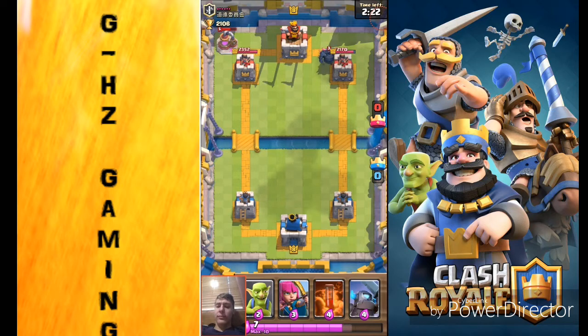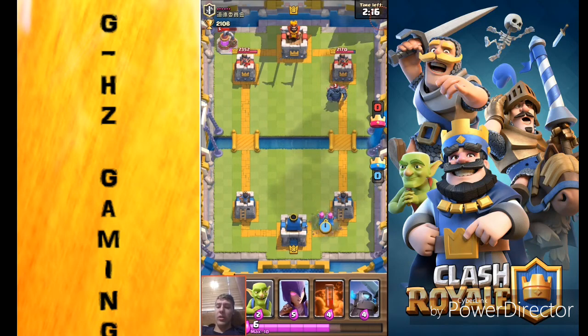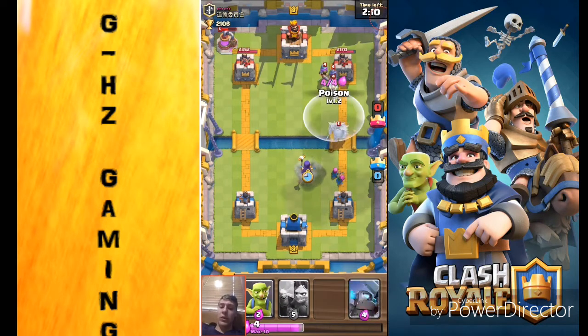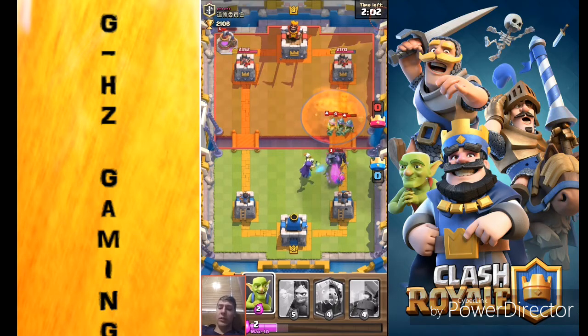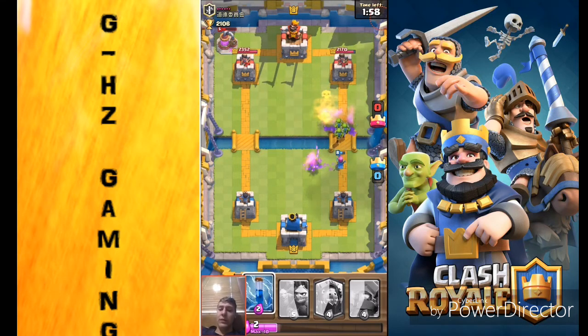He's got a PEKKA down, so I'm gonna just save my elixir here and get some troops that can defend this PEKKA. He's got four Musketeers, so I'm gonna lay down a poison. This should be able to take all these guys out no problem. Yep, that was very easy.